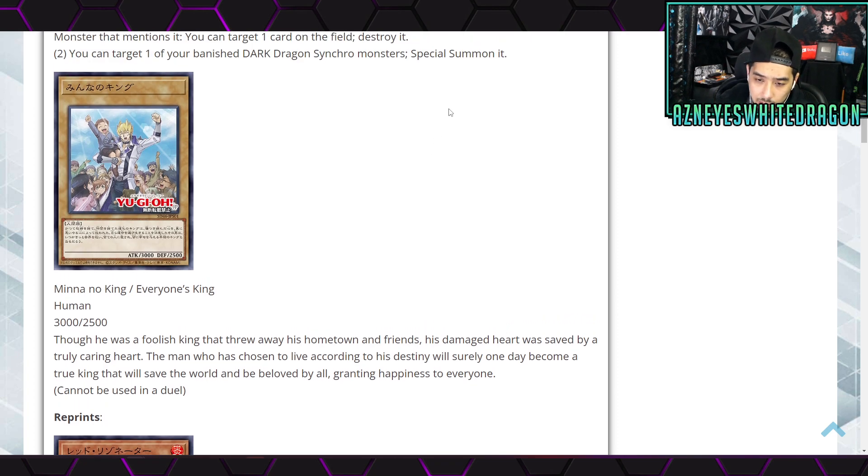This is called Meno no King, or Everyone's King. It's a human type - wait, is this new? I've never heard of this. It doesn't have a type listed, so it's 3000 attack, 2500 defense. The flavor text says: 'He was a foolish king that threw away his hometown and friends. His damaged heart was saved by a truly caring heart. The man who has chosen to live according to his destiny will surely one day become a true king that will save the world.' But it has no level - and they say it can't be used in a duel!